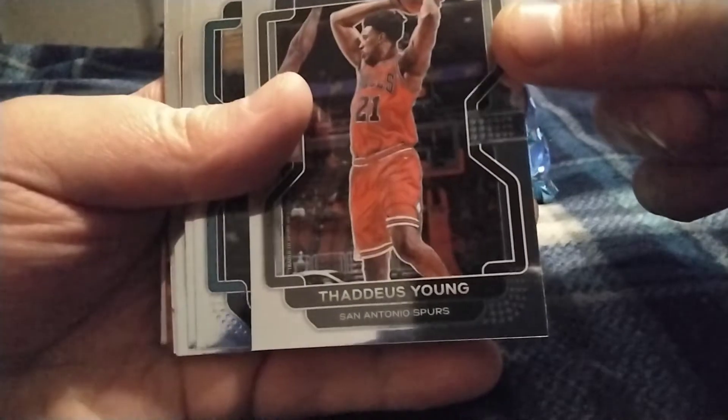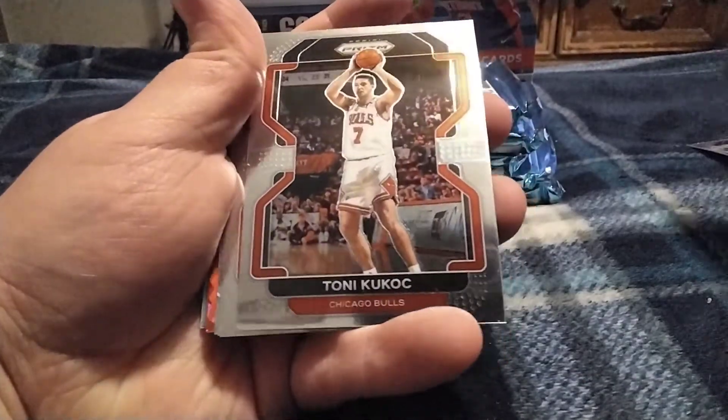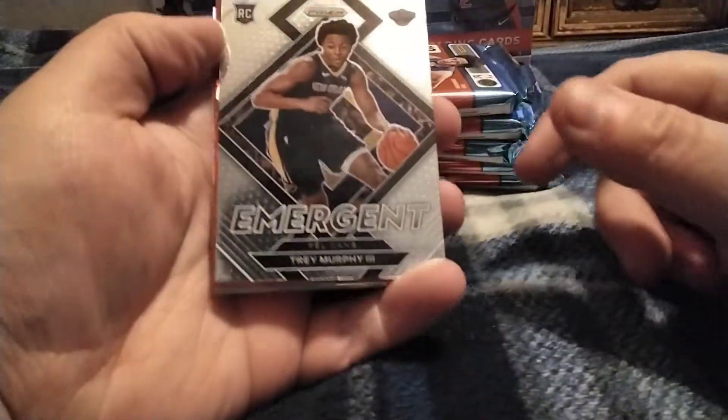We got a Caruso for the Bulls. We got an Emergence of Trey Murphy — that's a rookie. Our first red ice is Stephon Marbury, and our next one is Tim Hardaway Jr. These aren't numbered, but this is what the backs look like. I do like the design — they're definitely nice cards. And Dwyane Wade. I'm gonna go ahead and get sleeves on these real quick.